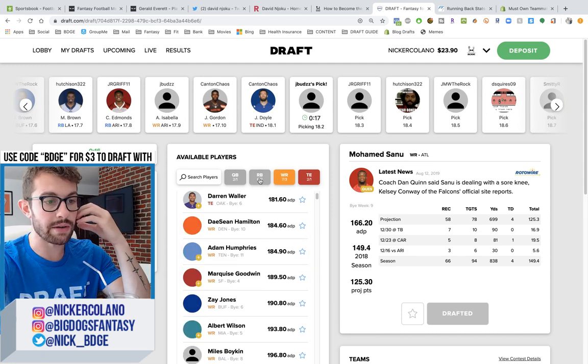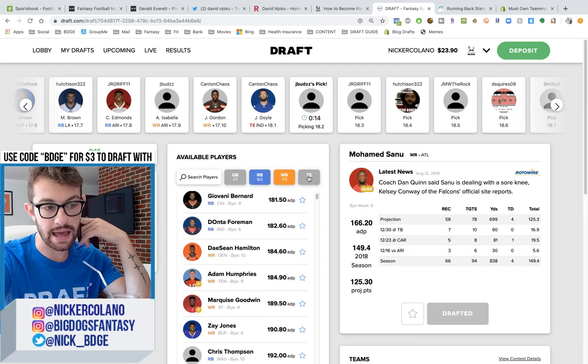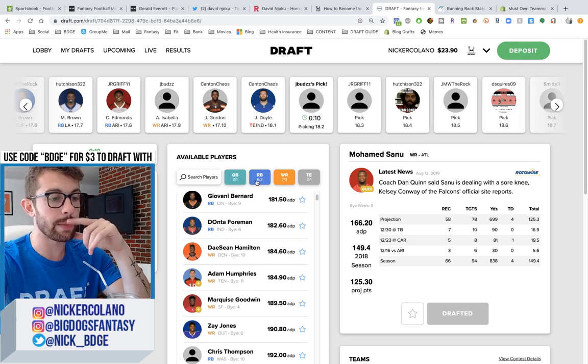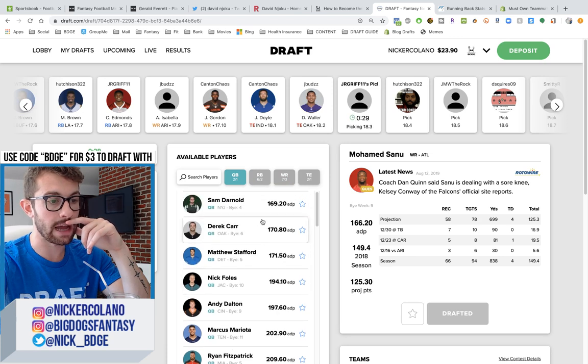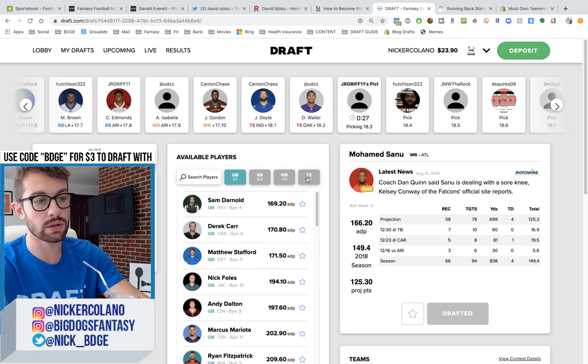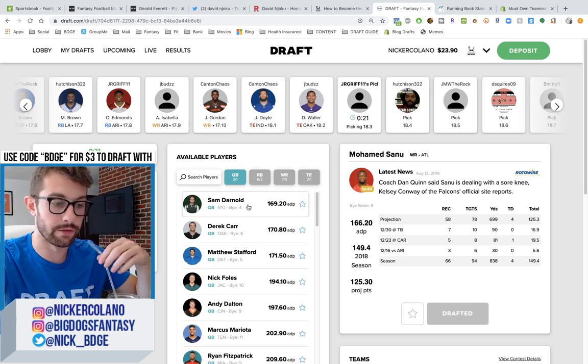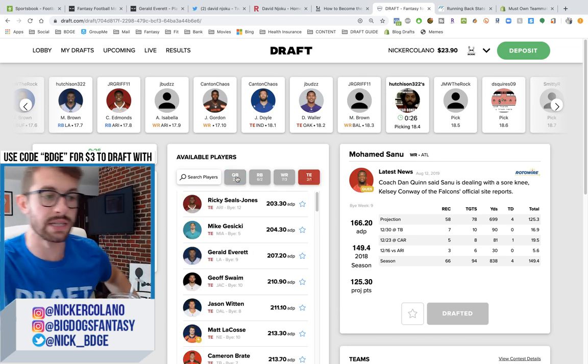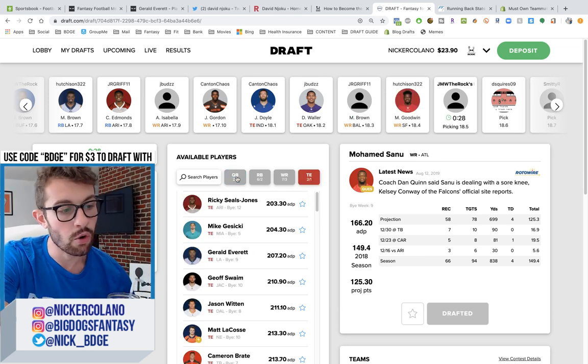Gerald Everett might be my third tight end on this list. We have seven wide receivers, four running backs, two quarterbacks in Lamar Jackson and Phillip Rivers. I'd think about stacking with a third quarterback because if Lamar Jackson gets hurt from running the ball so much, I'm just left with one quarterback — and that's a big killer.